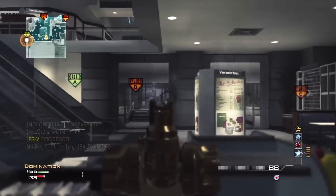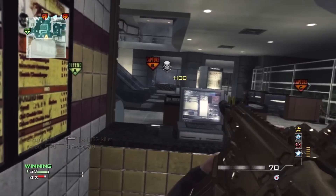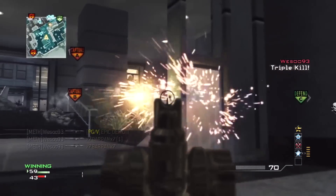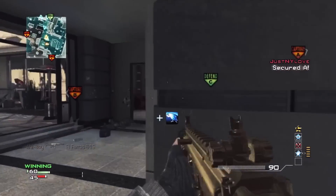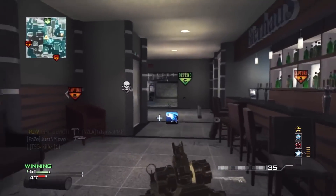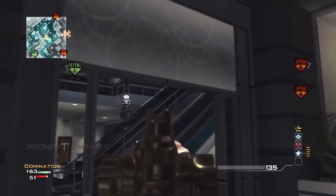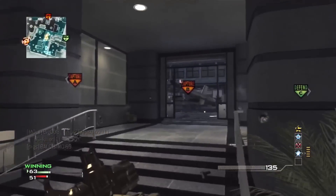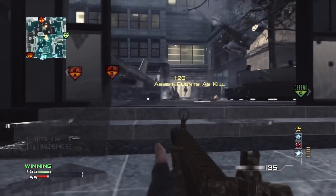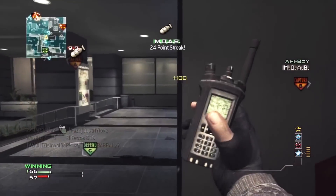Another thing you'll notice when using colorblind assist: you'll be able to identify enemies at longer ranges — it almost gives you a marksman perk without actually having marksman on. When I was looking down the sights of my submachine guns and assault rifles, I was able to see enemies from long distances without even having marksman on. It's very easy to identify them at longer ranges because the name above them is so in your face — you can just shoot at their name and you're most likely going to hit them.